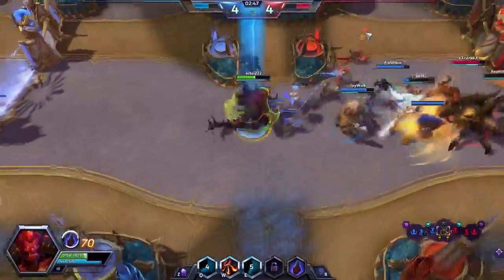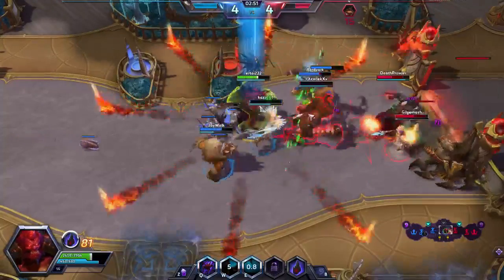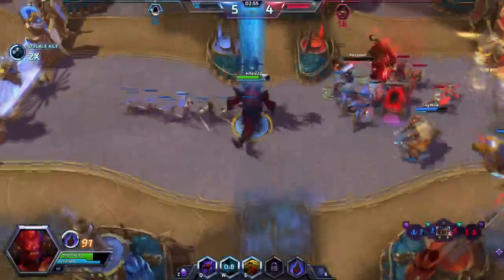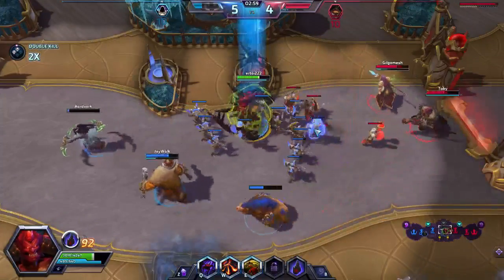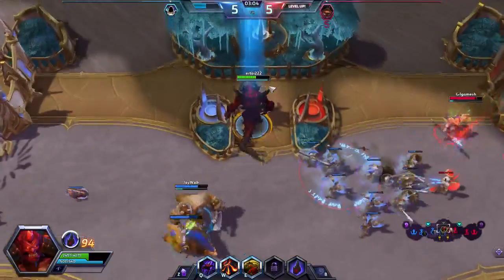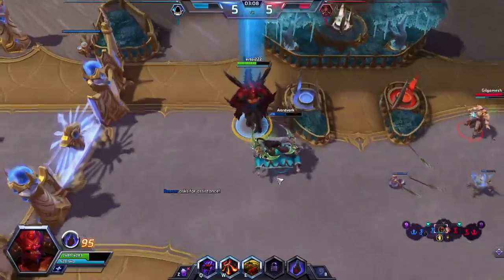The last non-creature we'll talk about is Pyrolus Vault. We're running two copies of this, and it is replacing Oblivion Stone — Oblivion Stone is really expensive and will be in the upgrade section. This allows us to wipe the board against any aggro strategy, midrange strategy, or combo decks. Usually we play this when we already have Tron — wipe the board, then start playing our giant creatures to win the game.